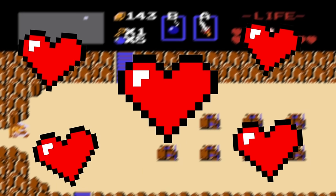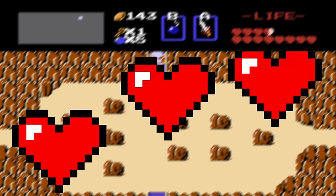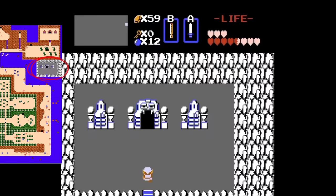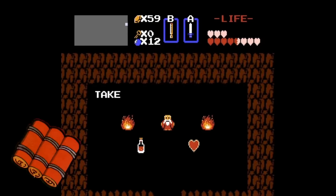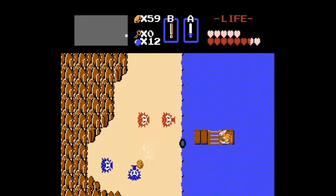There are 5 hidden heart containers throughout the overworld in both quests. They share 2 locations and have 3 unique ones for each quest. Starting with the 2 they share: you can find a heart container 2 screens south of Hyrule's northeastern point — once there, you can raft 1 screen south. The other one is found 3 screens south of that heart container, though you do need a stepladder to acquire it. In quest 1, you can find one 4 screens to the right of the start screen.